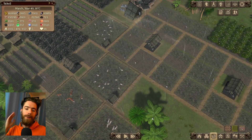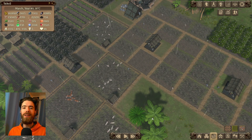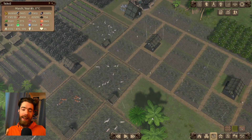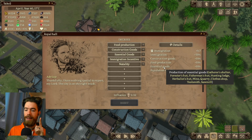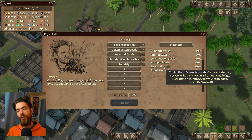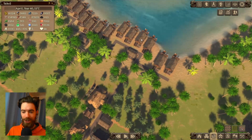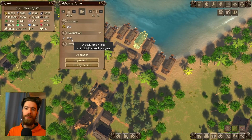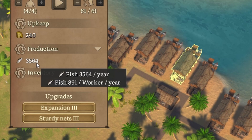Entering the mid game, we have farms, orchards, and ranches — all food producing contenders coming for the fisherman's crown. This save is also running the essentials good policy, which is boosting the Fisherman's Hut all the way up to 891 fish per worker per year, putting the benchmark that needs to be beaten at 900 units of food.